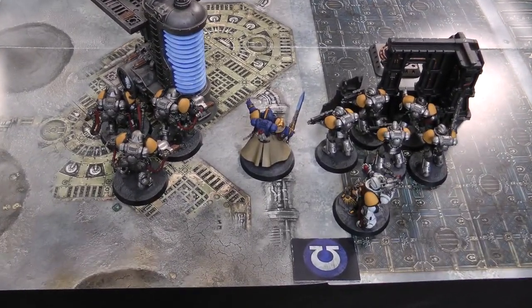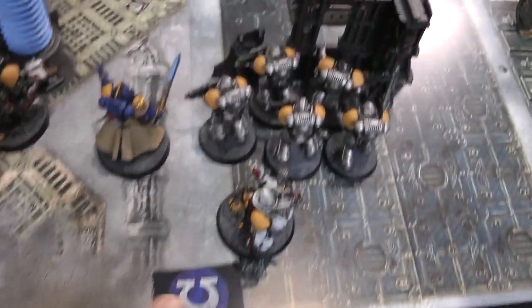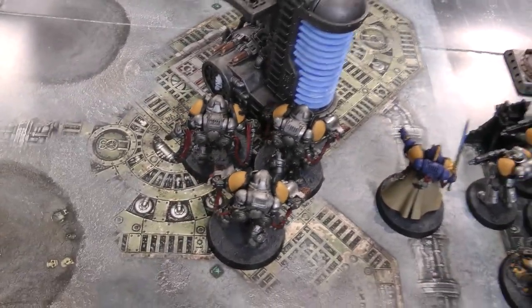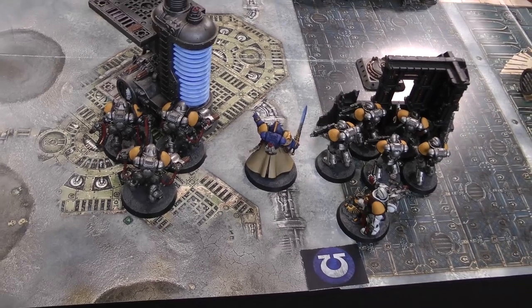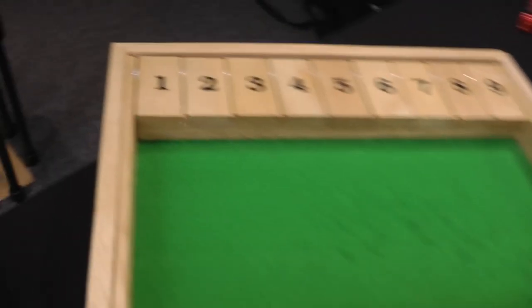So here I've finished my deployment. I've got the objective down here just on the edge of the board. I've got the Apothecary next to it as a last line of defence, the Intercessors in area cover with the Librarian next to them and the Aggressors. There's no rolling off for deployment or to see who goes first — Death Guard gets to go first, so we'll head into Death Guard turn one.